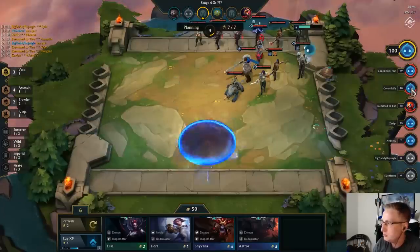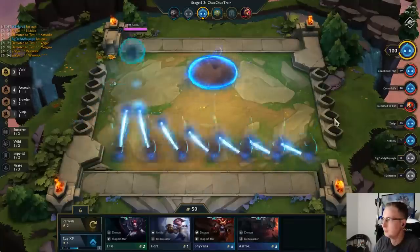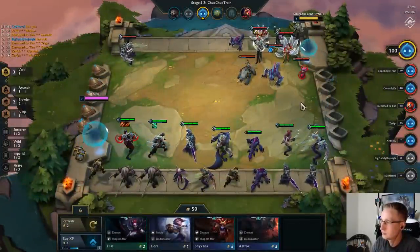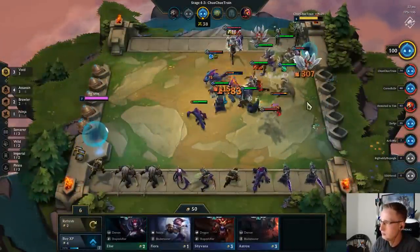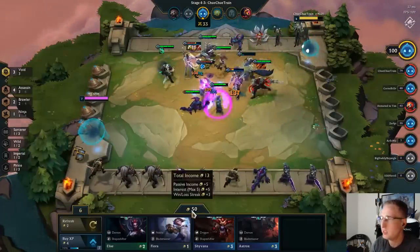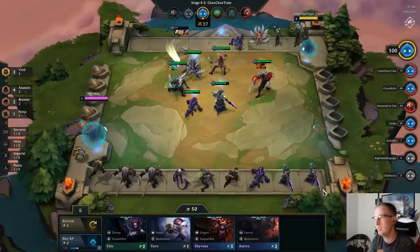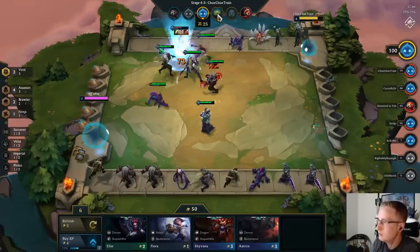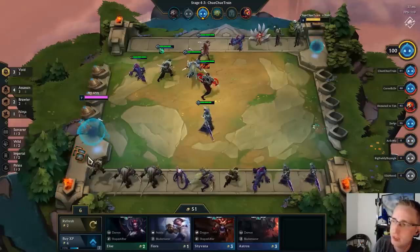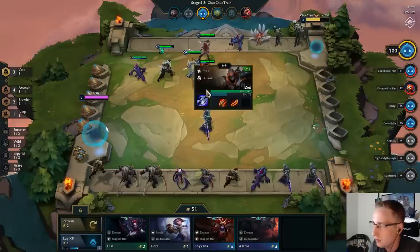A lot of positioning — you don't really have to worry about positioning your assassins until later in the game, like down to the last two or three opponents. I think we beat pretty much everybody since we've maintained win streak the entire game. We're so far gold ahead of everybody. If we can get a spatula or a BF Sword for Zed — maybe Bloodthirster on Zed — that could be a good option.